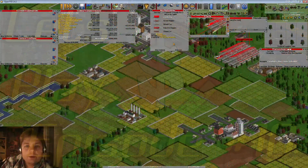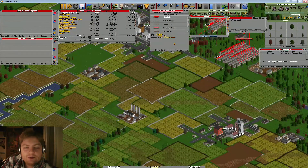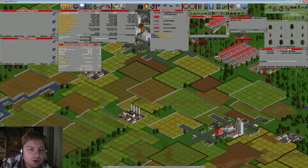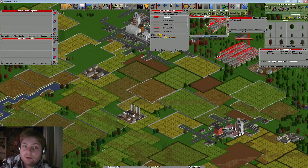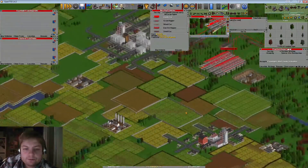Hello everybody and welcome back to Transport Tycoon. A few episodes ago I turned property maintenance on. If you take a look here, our airports are costing us 3.9 million each month, but the income is only 2.5 million and running costs are minus 300,000. So we are actually losing 2 million each year on aircraft — we need to do a little bit better on those.